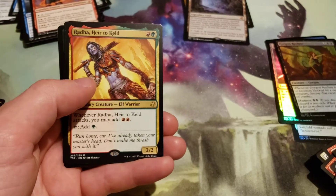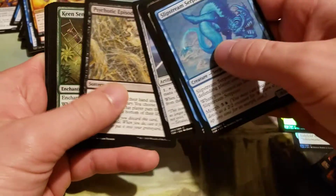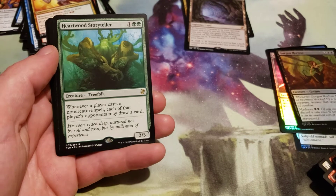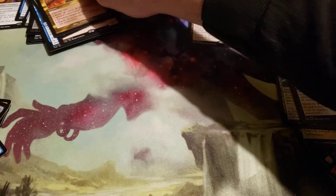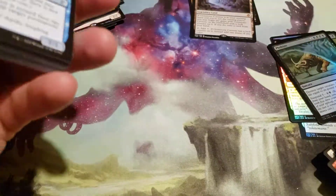And a Read the Bones. Heartwood Storyteller and a Time Shifted Rakdos's Charm and a Foil — I have no idea how to pronounce some of these names, and I am sorry if I offend people with my horrible pronunciations.